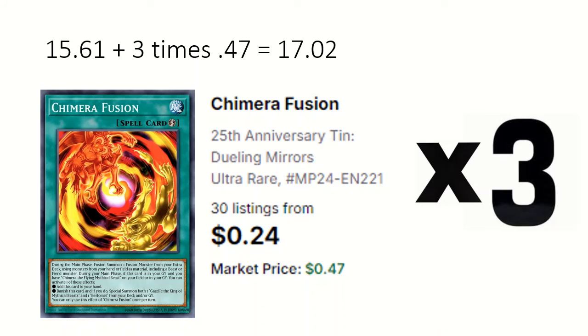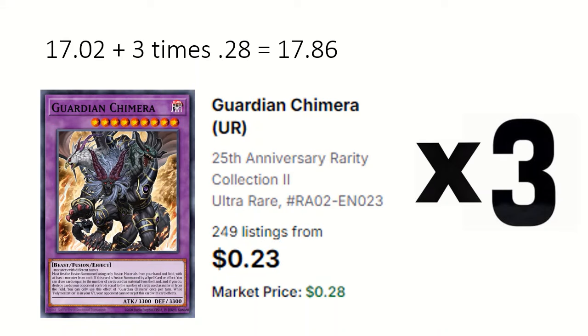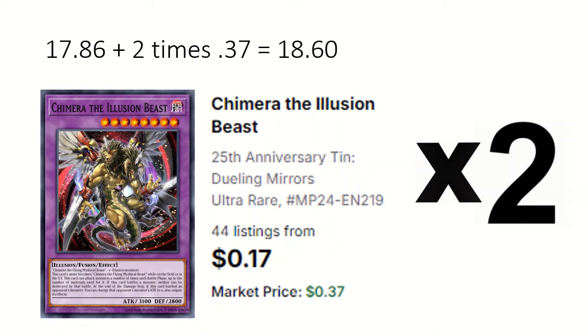For the extra deck: 3 Guardian Chimera must be fusion summoned using monsters from hand and field, draws cards based on how many were used from hand, and destroys cards based on how many were used from the field. 2 Chimera the Illusion Beast can attack monsters up to the number of materials used for it, and after it battles a monster changes that monster's attack to 0 and negates its effects; also when it battles neither monster is destroyed by battle.